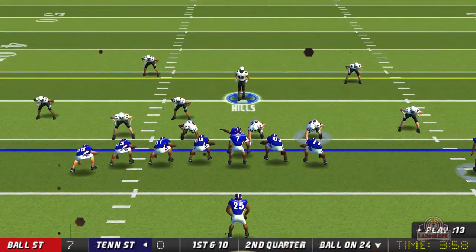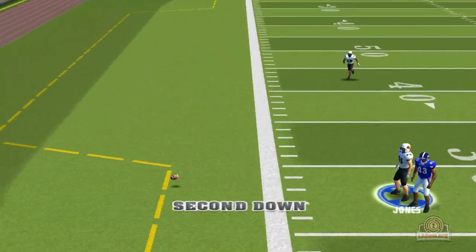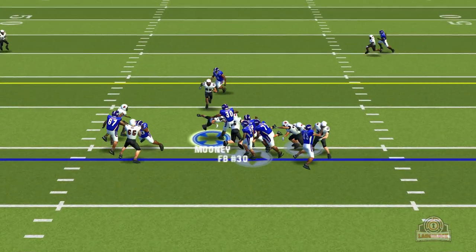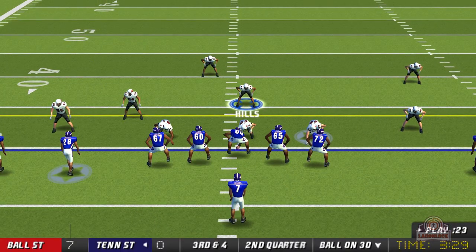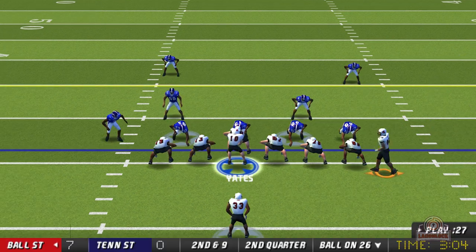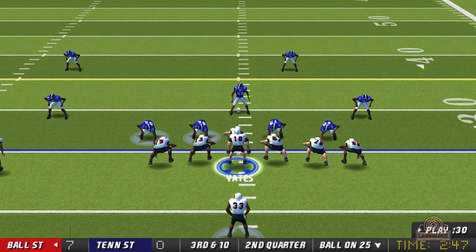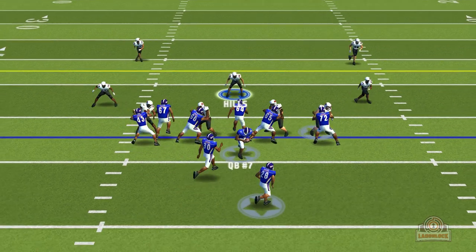Score: Ball State 7, Tennessee State 0. First and 10 at the 24 for the tigers — number seven steps back, throws it short, incomplete. Second and 10, hands off to the fullback, he hurdles twice, breaks a tackle, gets brought down — third and four, six yard pickup. Number seven steps back, Montoya gets to the quarterback — three and out. First and 10 for the Cardinals, pitch play to Jones — I need to stop doing those option plays, they're not working, one yard pickup. Hands off to Jones, Jones gets tackled behind the line of scrimmage. Yates steps back, rolls out to the left, throws it downfield and Terrence Parker cannot make the catch — three and out.